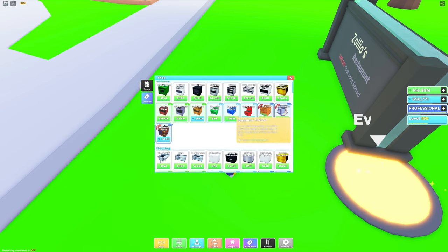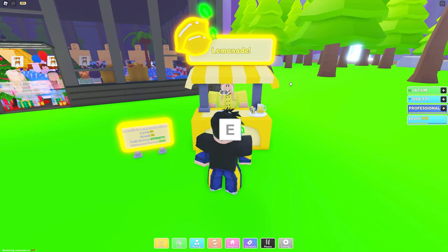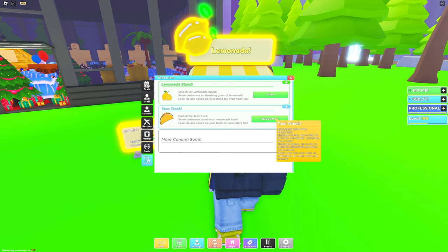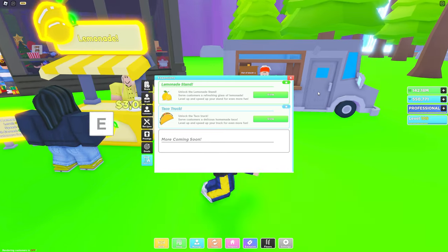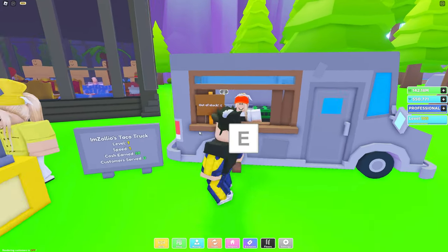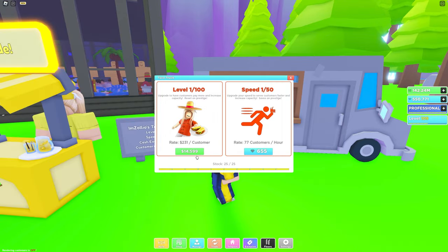It looks like nothing has changed in the shop — there's nothing new — but there's supposed to be an expansion. There's a new taco truck that costs 5 million. Let's go! We have a taco truck now and it's right next to the original, so you can have both at the same time. You can restock, upgrade, let customers pay more, and increase the capacity.